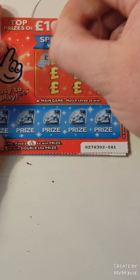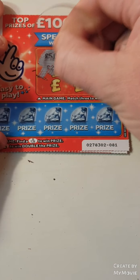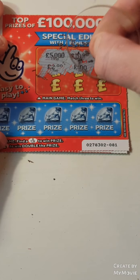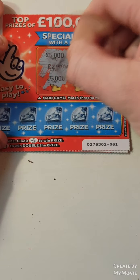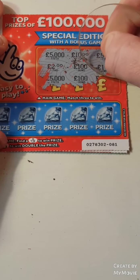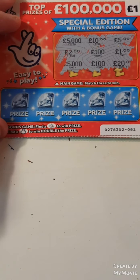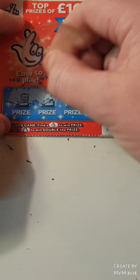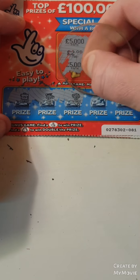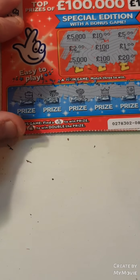Can we find any more? So 5,000, 10, 5, 2, 100, a 1, 5,000, 100, and a 20. We have a case, a chest, a money tree, a crown, and a safe.